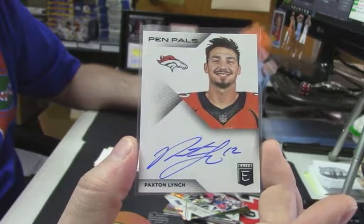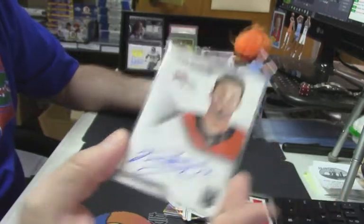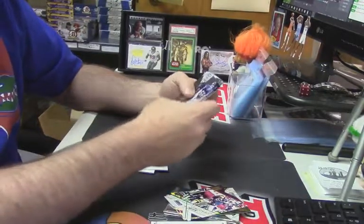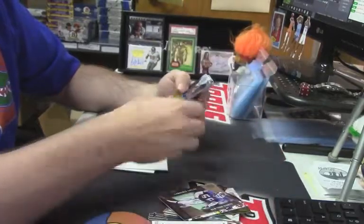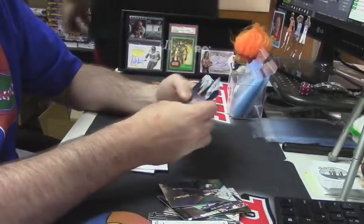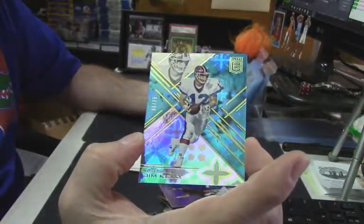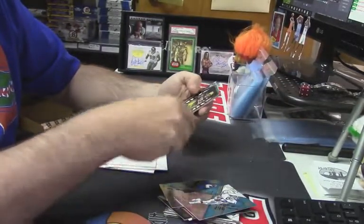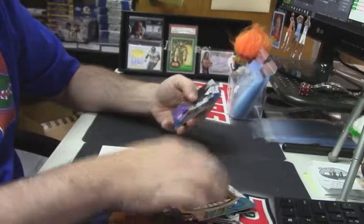It's a good one. I mean quarterbacks in general, and then we're talking about the Broncos — he may end up starting sooner than later with the Mark Sanchez situation. Laurence Taylor, Etched in Time. Another Driscoll rookie card. Jim Kelly out of 75 variations — relatively fancy. A Aaron Rogers die cut.